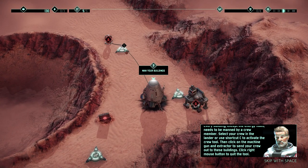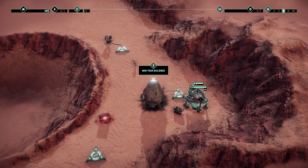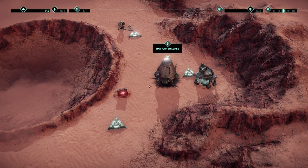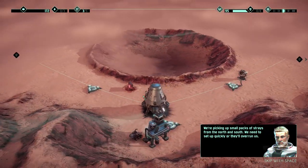Select your crew in the lander or use shortcut C to activate the crew tool, then click on the machine gun and extractor to send your crew to these buildings. Click right mouse button to quit the tool. I sent one here and one here — they want to send more but you just send one, okay.